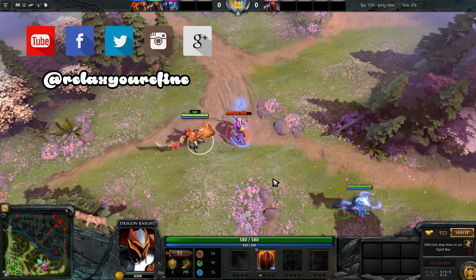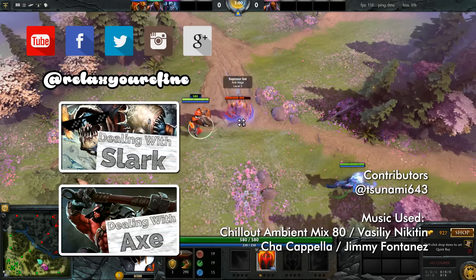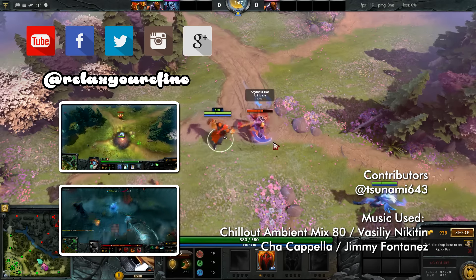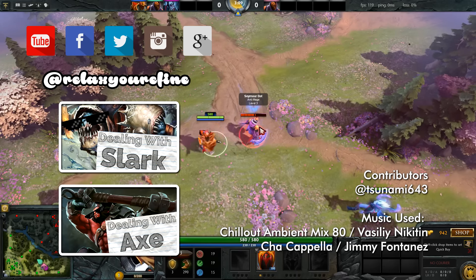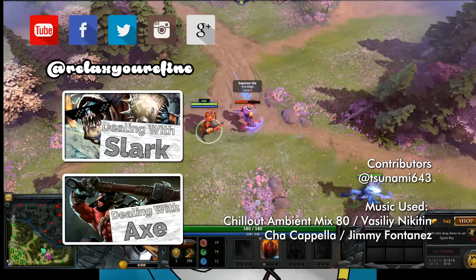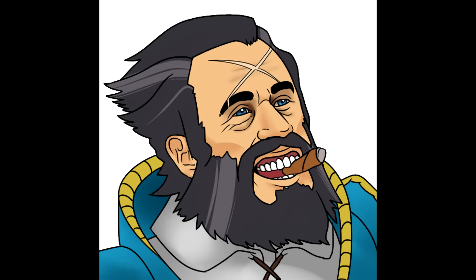Thanks for watching, my name's Tsunami. Here's my 6.88 analysis as a bonus: PA is a little bit better, Lifestealer is a little bit worse, Ursa is pretty good, Caudal is secretly the best support that no one's playing, and Kanka — stop picking this hero!